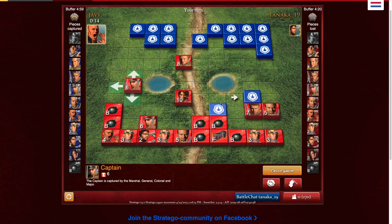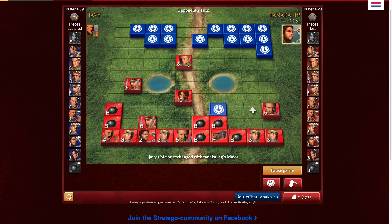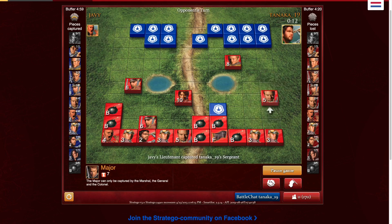So they want to exchange majors — I'll let them do that. Actually, I'm going to hit it. So now my opponent just has the marshal, and I'm just going to trap it with my marshal. I hit a piece — it's a sergeant. That was pretty interesting, but it's great — another piece off the board. At this point my opponent has the marshal, a captain, some miners, and a scout. This game is basically wrapped up. I'm going to see if I can trap the marshal.